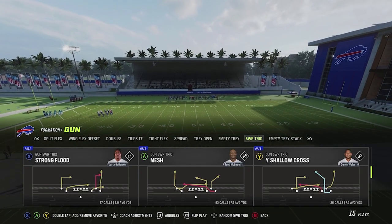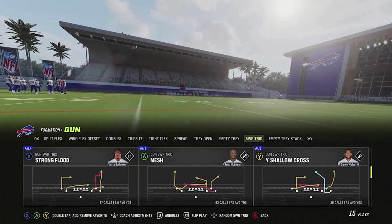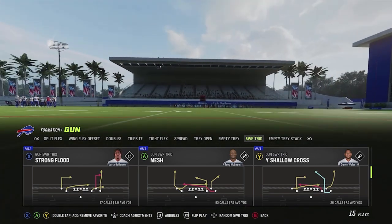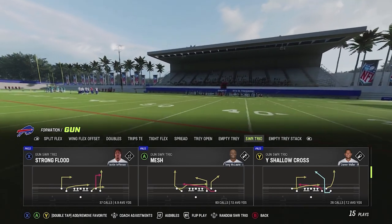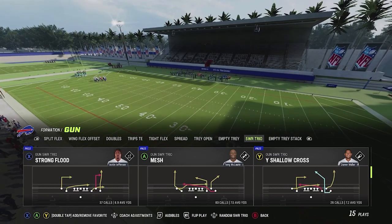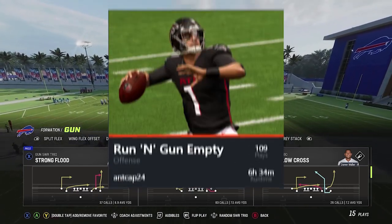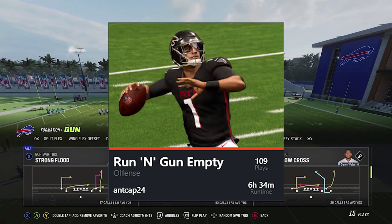It's my favorite two-point conversion play, something that I can go to and really feel confident in, beating all coverages that I'm facing and having quick reads to be able to get the ball out and have success. This comes out of our latest game plan that we did for the Run and Gun playbook, which was the Gun Empty formations.